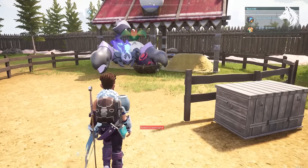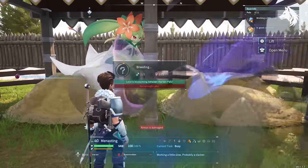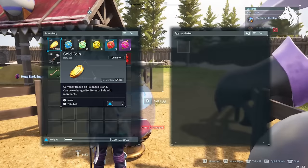Last, number 7 on the list — we're going to breed two of the pals we've already made together: Lyleen and Menasting. You will get Lyleen Noct, which is one of the strongest dark type pals in the game as well.